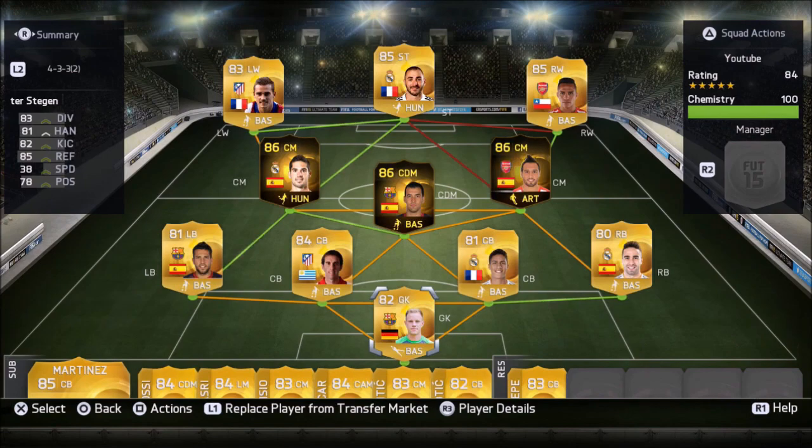We start off in goal with Marc-Andre Ter Stegen, my favourite Liga BBVA keeper. 83 diving, 81 handling and very solid stats. Then at right back we have our first upgraded player in the form of Danny Carvajal: 84 paced, 78 defending, 82 physical, 78 dribbling.